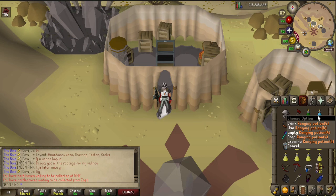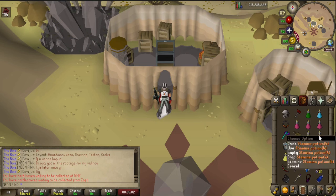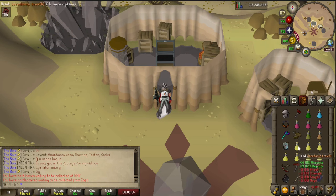For supplies, I bring one range potion and one super combat potion, three super restores, a stamina potion, and an anglerfish. I fill the rest of my inventory with saradomin brews. I bring the anglerfish so I can eat it when at full HP to switch to my two-handed weapons.